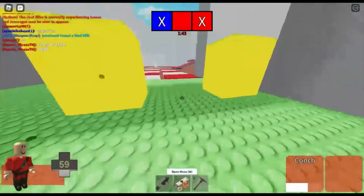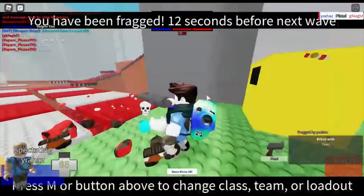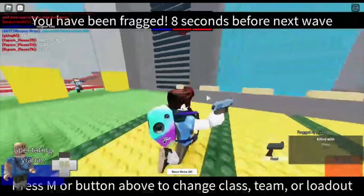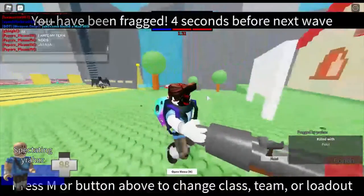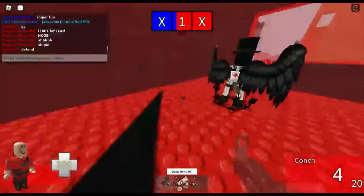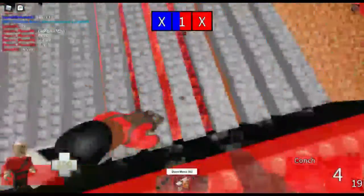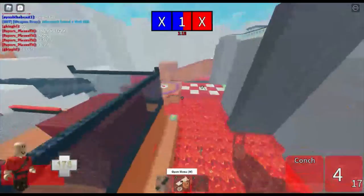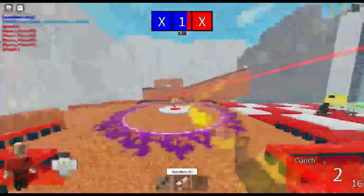For Medic, it's the Ubersaw. Medic doesn't really have a crutch — the only way to heal Spies is the Crossbow. Quick Fix doesn't work and the Kritzkrieg is trash. So I have to say the Ubersaw. Medic doesn't really have a lot of unlocks and it's so annoying that he doesn't have many.